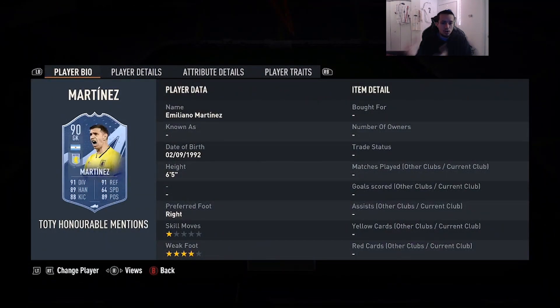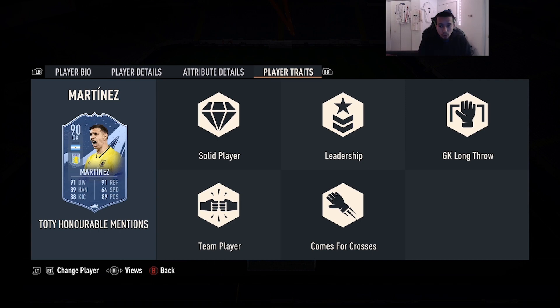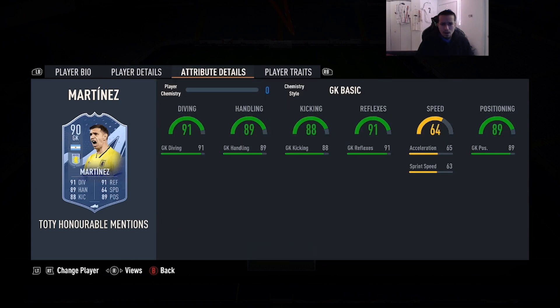Number 4 is going to be 90-rated Team of the Year honorable mention Emiliano Martinez — 6'5, right foot, four-star weak foot, so he can play out the back with either foot. 91 diving, 89 handling, 88 kicking, 91 reflexes, 89 positioning. He has comes for crosses and goalkeeper long throw. I've gone against him a couple of times — he actually makes some really good saves. I've never used him but I probably would. He has the height and he's actually a pretty good goalkeeper in my opinion.